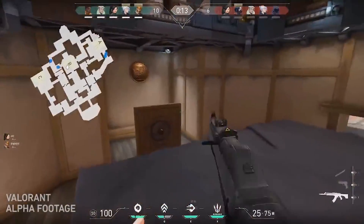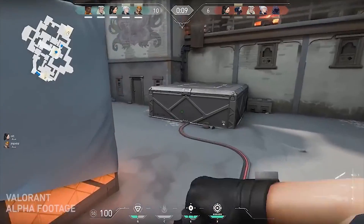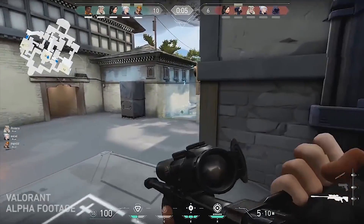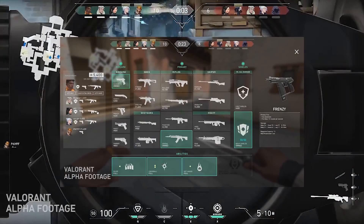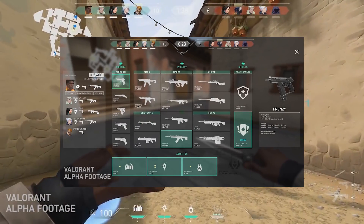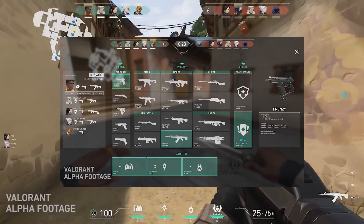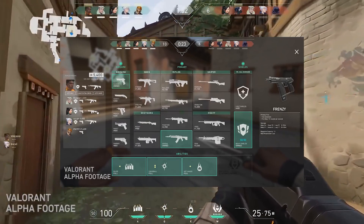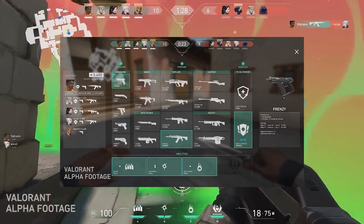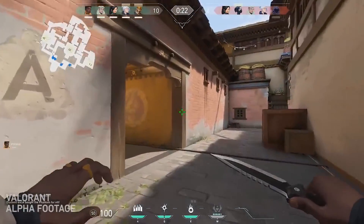Right off the bat, I think it's interesting to see how we have very similar structured things to CS in a way. You got sidearms, SMGs, shotguns, rifles, snipers and heavies. You also got your shields, kind of like your armor, and then abilities, which I'm not sure if they also have to be purchased — might be the case — but those will mainly act, from what I've seen in the gameplay, as utility, same like a smoke grenade, a flashbang, or an incendiary or normal grenade would.